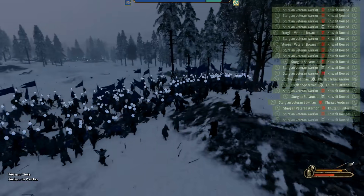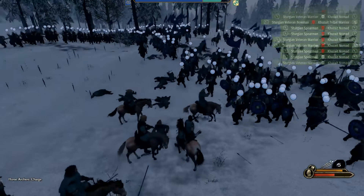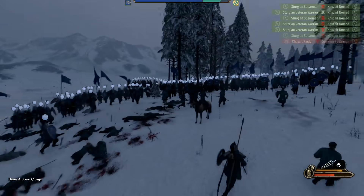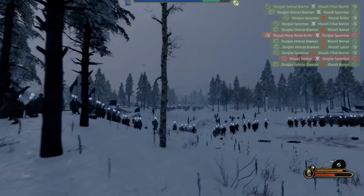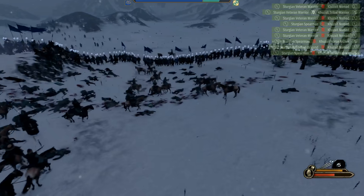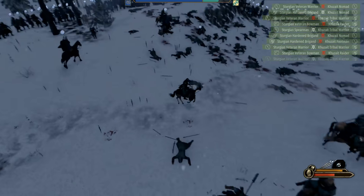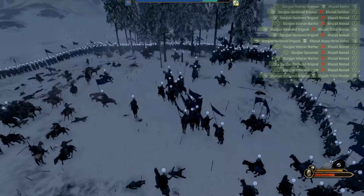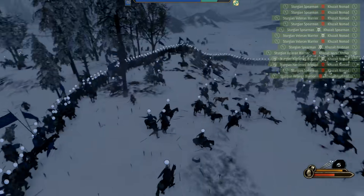My favorite formation is to circle around the enemy — I know there's some enemy Cav in there too, and I'm trying to trap everyone. One thing I wish Bannerlord had is the ability to tell troops to face the enemy direction in a circle, but some face forward and some face back. Still, I've got enough soldiers to make a huge circle — it traps the Cav and other soldiers and they can't get through, so it just becomes a slaughter. I bring my Cav in and let them sweep through.